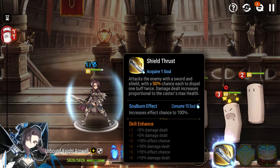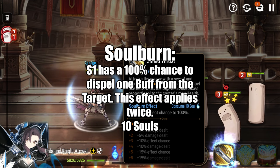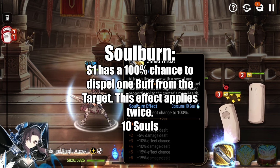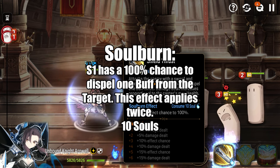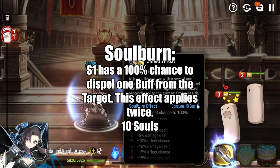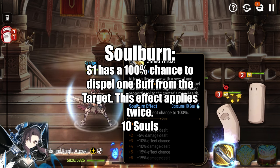Unbound Knight Arwell's Soul Burn changes the base chance on Shield Thrust to 100% for the cost of 10 souls. Essentially, it kind of guarantees — assuming you're not resisted — that you're going to strip two buffs from a single target. It's not the best Soul Burn, but in a pinch it can get rid of things like Immunity, Speed Buff, or Attack Buff, and sometimes these things can actually decide games. So I leave it to your discretion whether or not to use it, but it is a fine Soul Burn nonetheless.